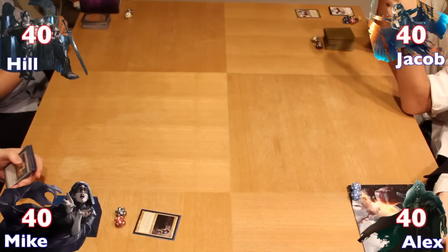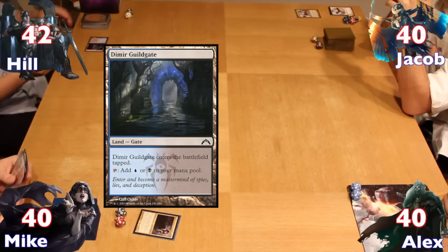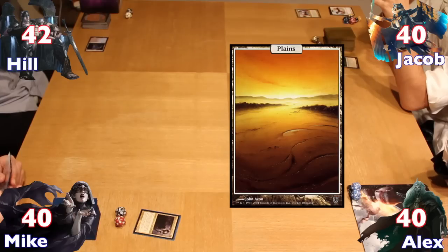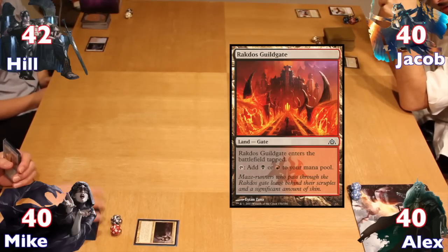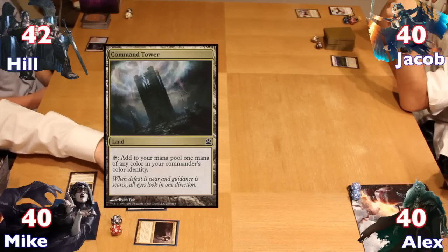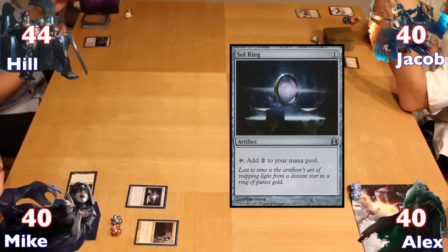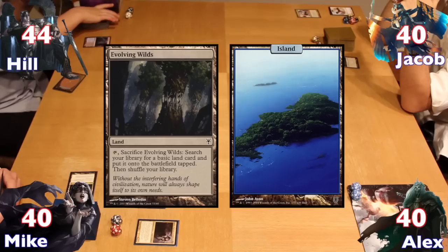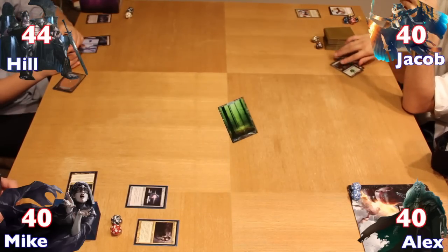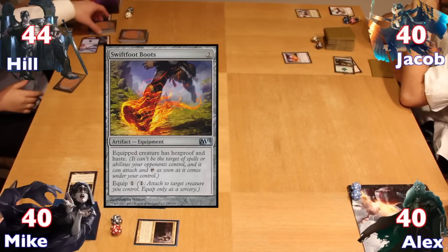Continuing the theme of the game, Hale gained two life at upkeep from Oloro, then dropped a Dimir Guildgate before passing to Jacob. Jacob drew and put down a basic Plains. Alex drew and played a Rakdos Guildgate. Mike played and tapped a Command Tower to cast a Sol Ring. Hale then used an Evolving Wilds to find a basic Island, putting it into play tapped.